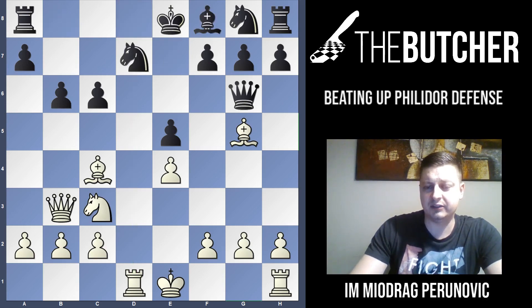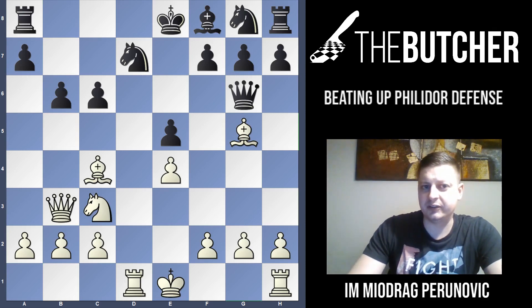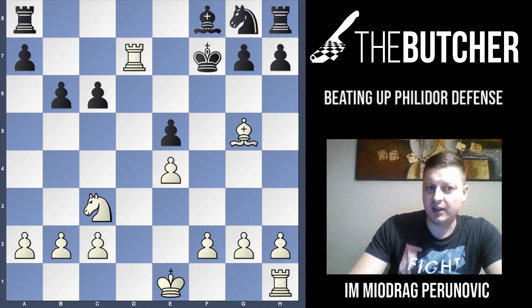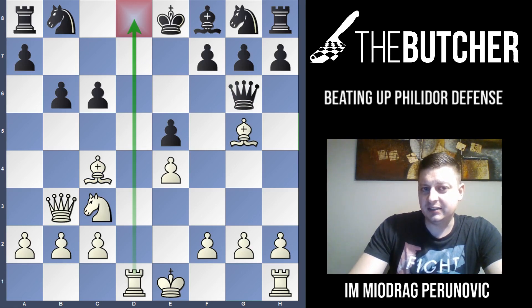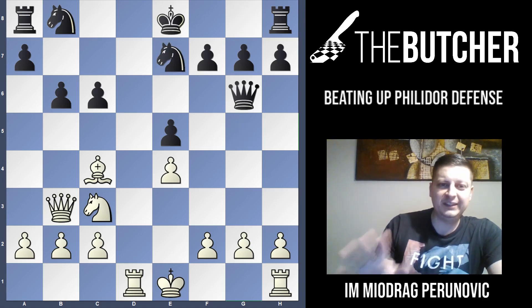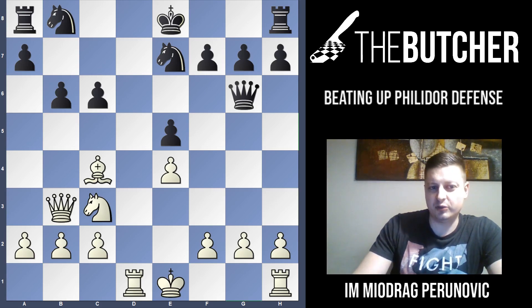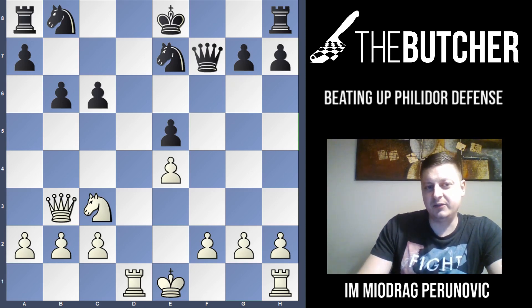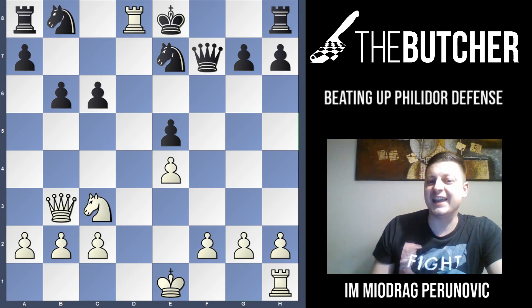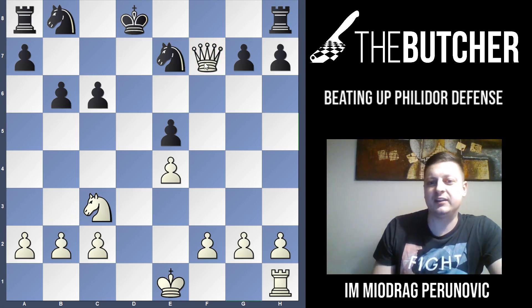I hope you found Bxf7, Qxf7, and Rxd7 — winning the pawn. In the actual game, the opponent didn't play Nd7 but played Be7. After Be7, Ne7 — pause here and find the tactics. I hope you found Bxf7, Qxf7, and the beautiful deflection: Rd8. The king has to take, deflecting the king away from the queen, and of course we win the queen.